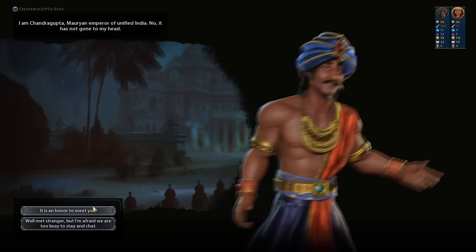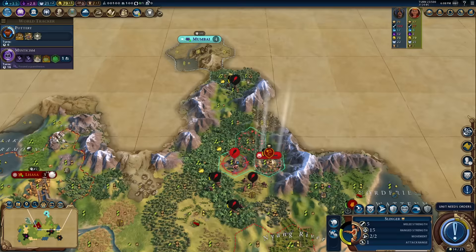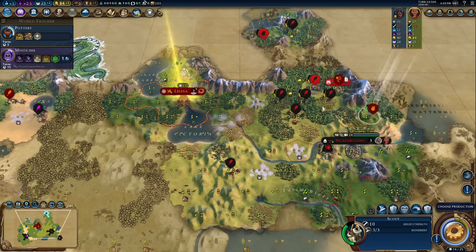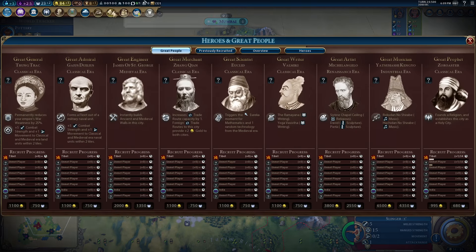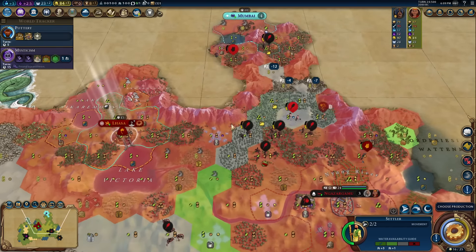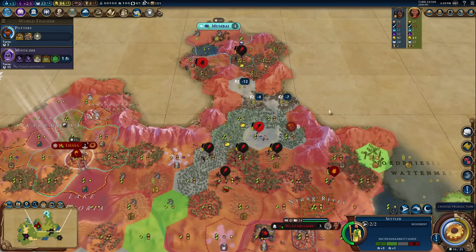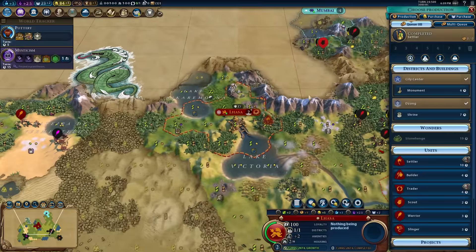I want Plantations and Irrigation — let's go Pottery and unlock Mysticism fast because Preserves are going to be useful this game, plus I'd like the envoy to continue Amani's tour into Singapore. And it worked — they let me in. But oh — it's India! The India that doesn't like neighbors, and they're directly north of me. This isn't good at all. India and Tibet do share a border, more or less. We'll see. I may need to intercept that pass so India can't get through.